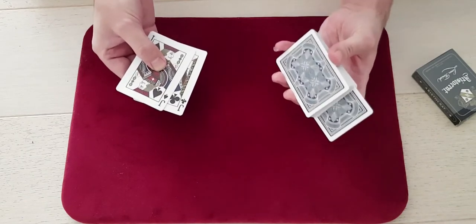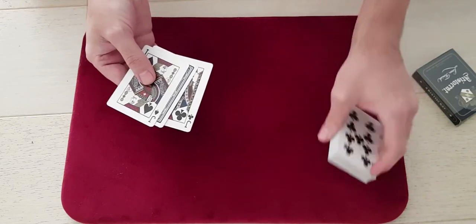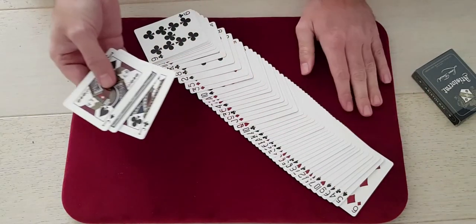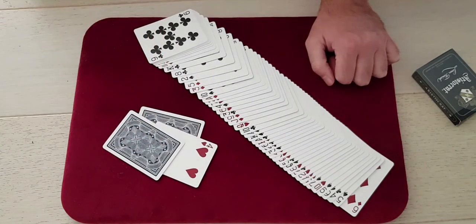Now I know that sounds like nonsense, but watch. On three, two, one — your card disappears from here, and it really has gone. Now between the two jacks is the selected card, the four of hearts.